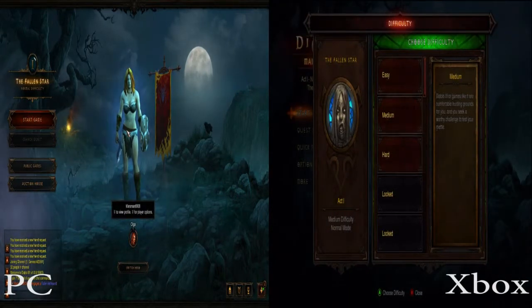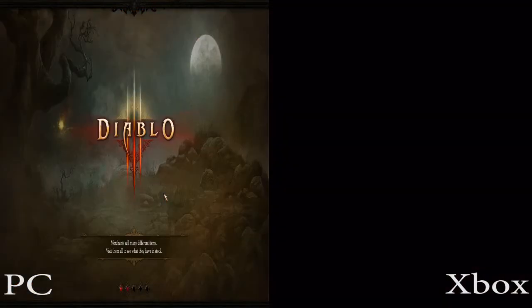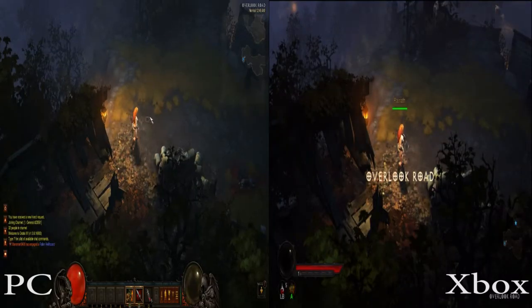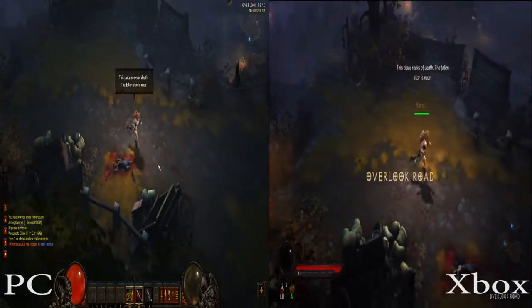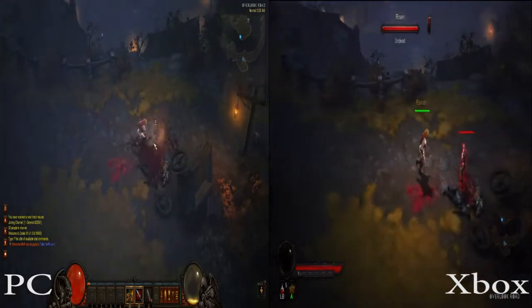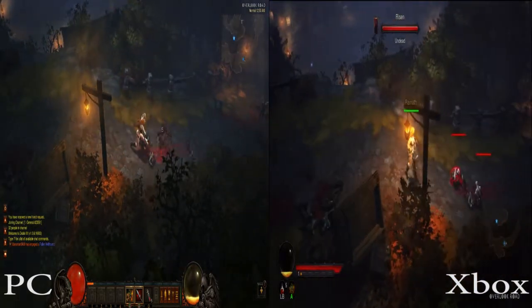The first thing you'll notice when creating a character is you can actually choose your difficulty — easy, medium, or hard. That's normal for Diablo in a sense, where you have different difficulties. But it is a new feature that you can choose the difficulty going into a new game. Usually you unlock difficulties by going through the game and finishing it, and then you unlock progressive new game plus difficulties.